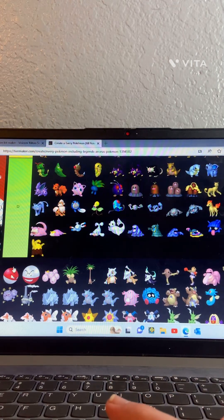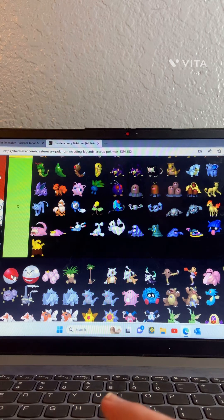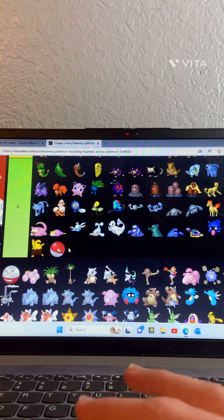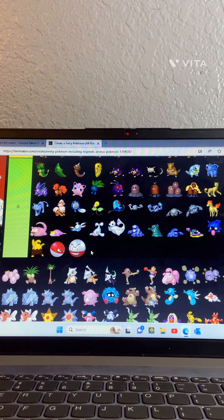Voltorb and Electrode — I don't like either of them, so they're both going in D.